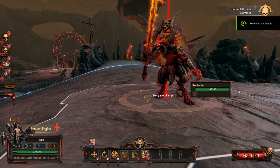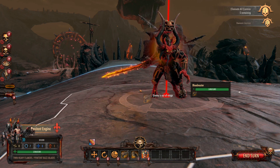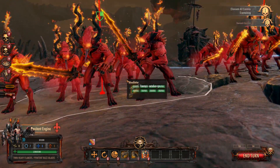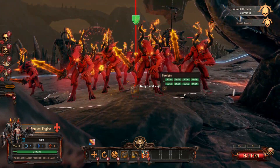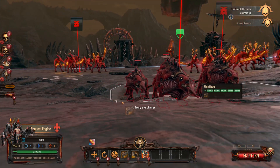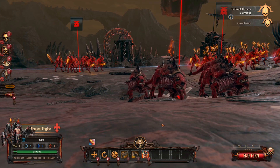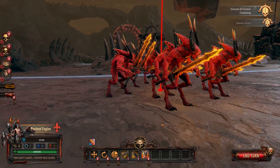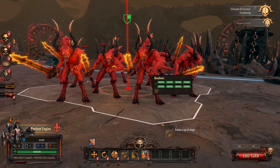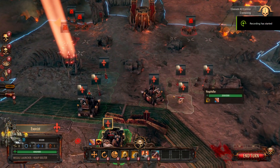The Demons themselves look absolutely fantastic. I love the look of the Bloodletters. There's a little visual issue on one unit of Bloodletters, which is kind of strange, but other than that they look great. Even the Bloodmaster looks super cool, the Hounds look awesome, and the Bloodletters in general just look cool — they look like the tabletop miniatures, which is exactly what you're expecting from a Warhammer game. I love seeing Demons. I really like Demons of Khorne, and I've actually been painting a lot of Demons of Khorne lately. The models aged well.